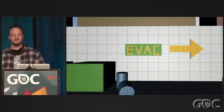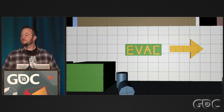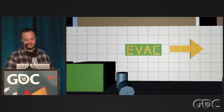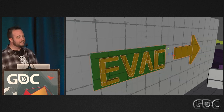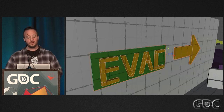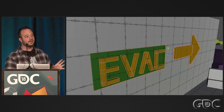Labeling rooms and areas can be super helpful for both linear and open games. If you're building a school, having labels like gym and cafeteria provide valuable context and signposts as your players explore. Here I've pulled this away from the wall so you can see it's just a bunch of blocks. This stuff only takes a couple minutes to do and it works wonders for your play tests and also communicates to your artists where you think signage might go.